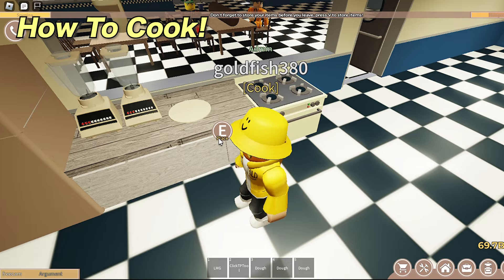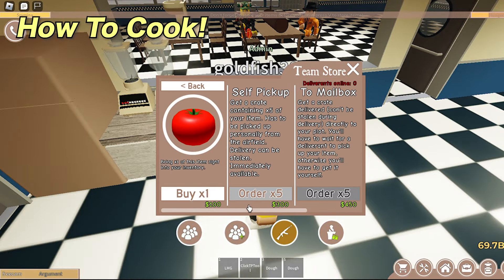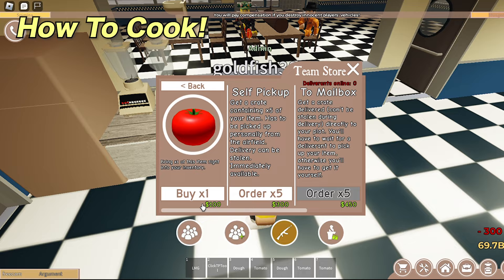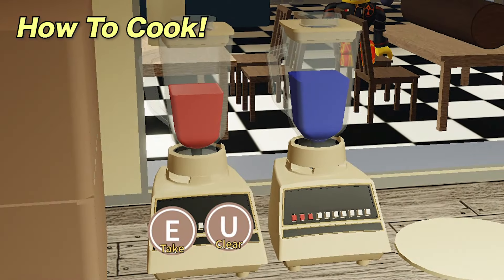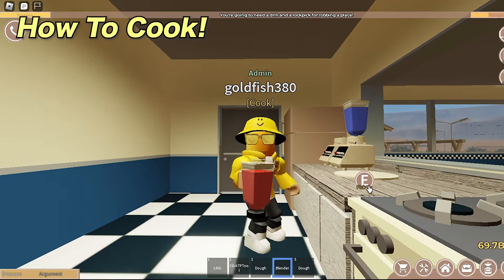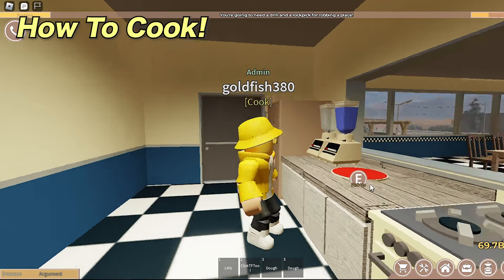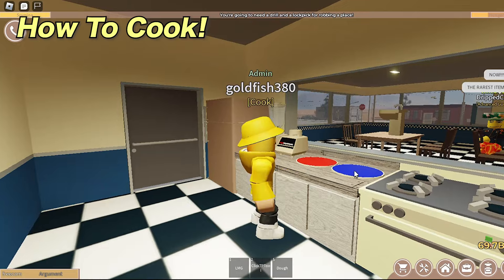After you finish spinning, put the dough down on the counter. Now go buy 4 tomatoes of your choice — 4 is the max, but you can put less. The more tomatoes, the more effect the meal will have. Put them in the blender and blend them. Afterwards, take the blender container and with it in your hand, click on the pizza dough on the counter. You have now put sauce on your pizza.